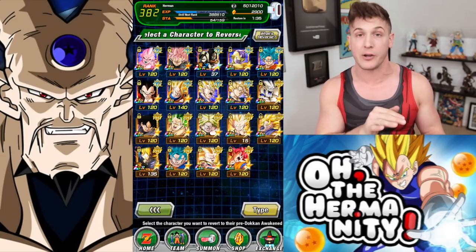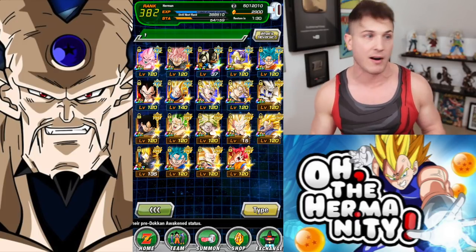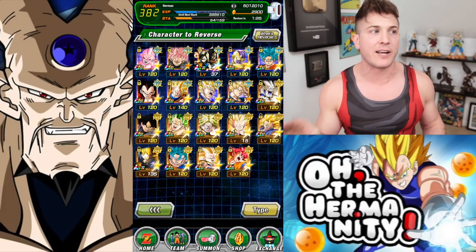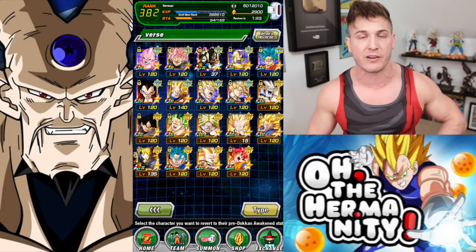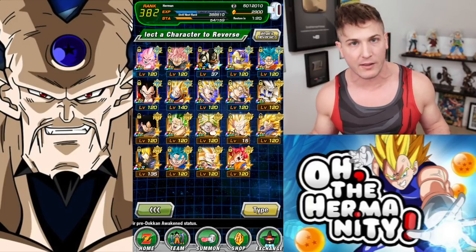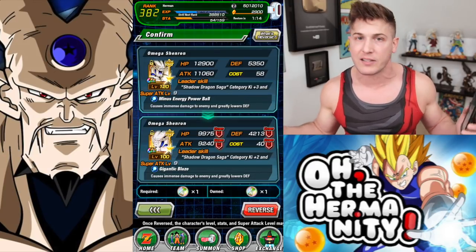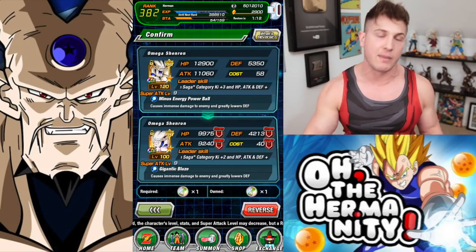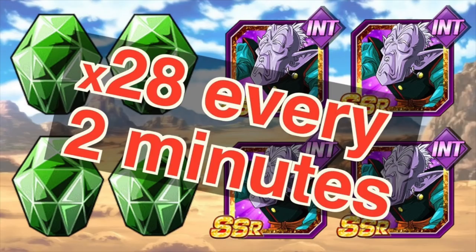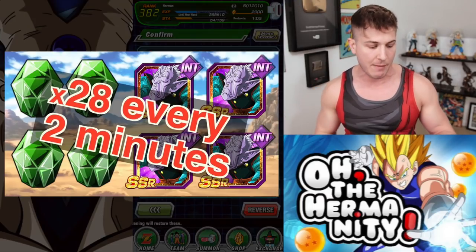So the first thing to do, if you already have this unit and you've already docked him, is you're going to have to reverse him or else this isn't going to work. It can still work, but you're only going to have a 50% chance of increasing your super attack versus a 100% chance. In my opinion, it's not worth the grind at 50%. All you need is an hourglass and it only costs 30 incredible gems in Baba Shop. If you need incredible gems, I have a video showing where to find them to get as many as possible, as fast as possible, and I'll link to that video down in my pinned comment below.